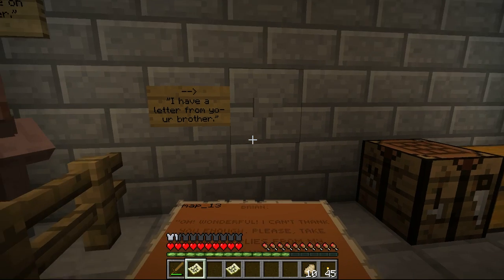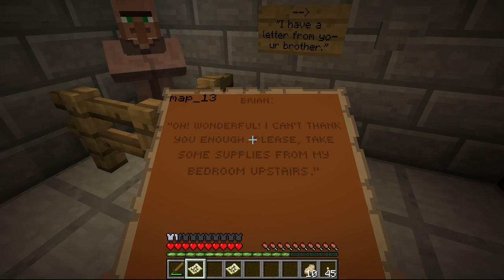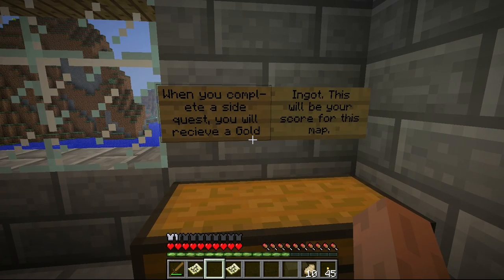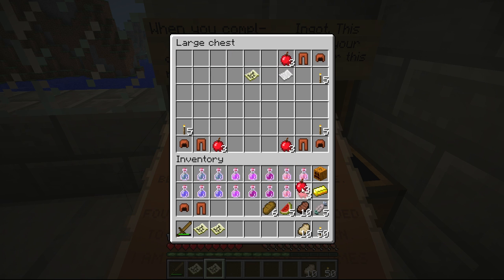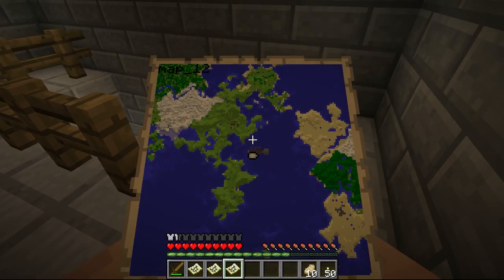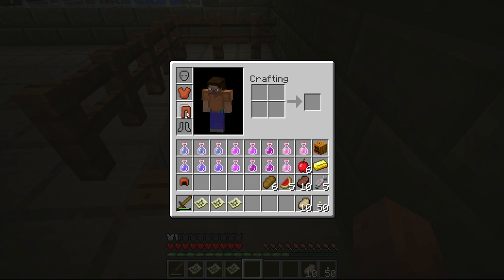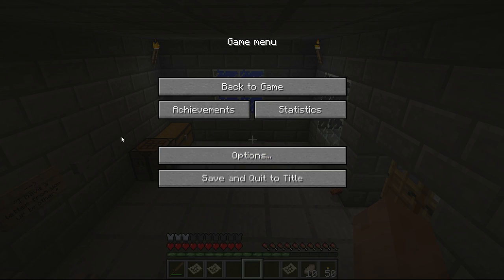I have a letter from your brother. Oh, wonderful — I can't thank you enough. Please take some supplies from my bedroom upstairs. I would have taken them anyway, but whatever. When you complete a side quest, you'll receive a gold ingot — this will be your score for this map. Cool. And some more gear — always nice. Let's go ahead and drop the letter in the chest since I don't need it anymore. Oh hey, it's an actual map — that's cool. I didn't get that last time for some reason.